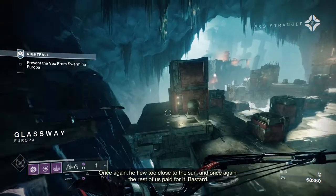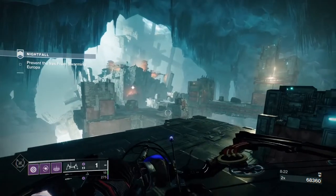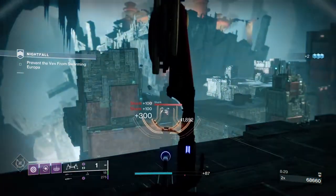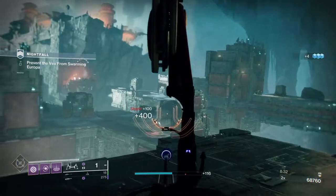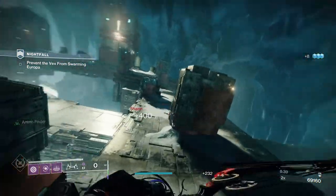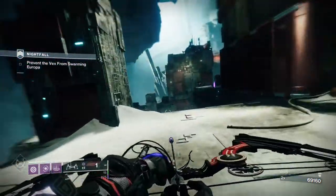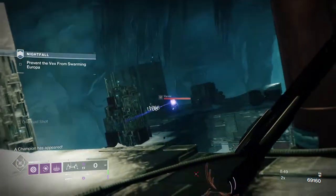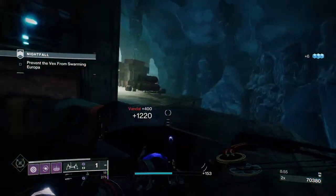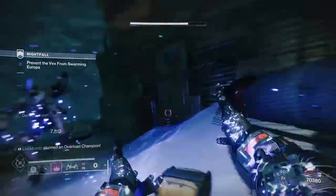I think there are two overloads here. Sometimes you get dregs, we didn't get them this run — normally if you do, two dregs will be right around this corner. This time we just got the shanks — shanks for that, yes I know it's a dad joke. When you get over here, whether you get dregs or vandals, you'll always get those vandals and then an overload. I got hit so I knew straight away there was an ad behind me.